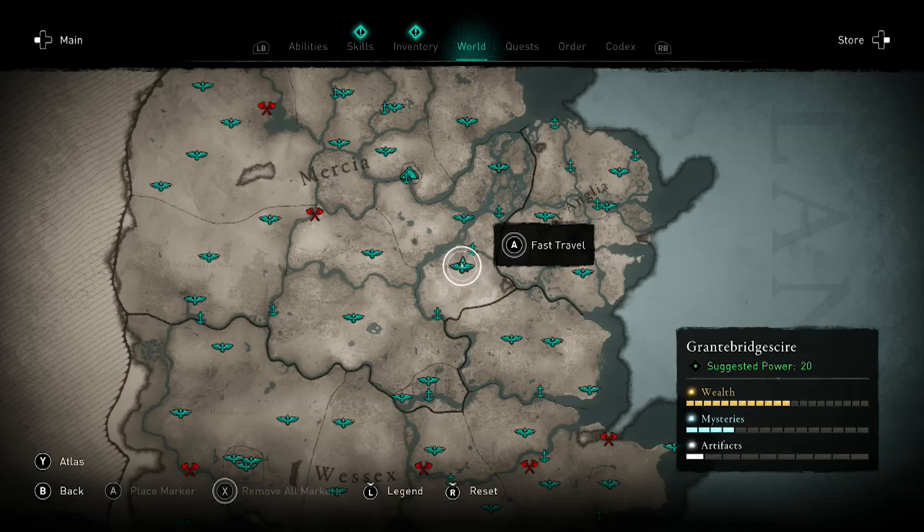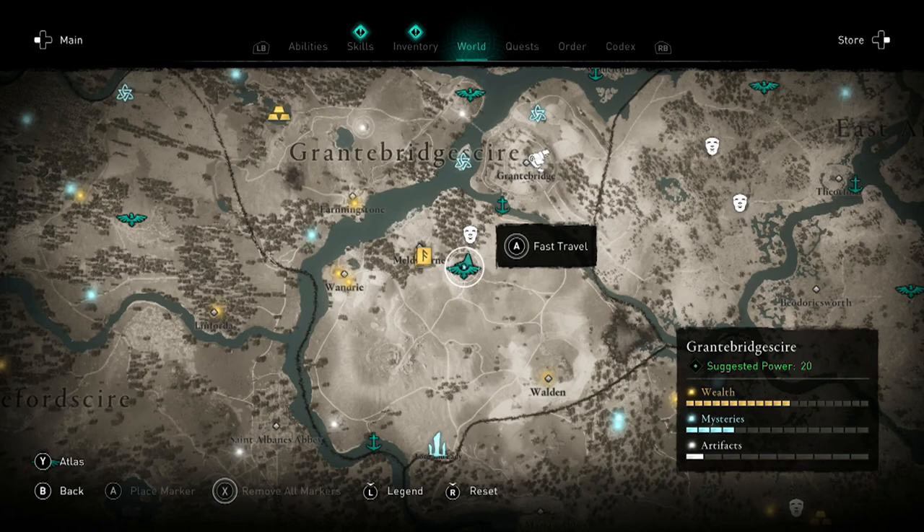Welcome back to some more Assassin's Creed Valhalla. This is an achievement and trophy guide for 'A Picture of Grace,' which requires you to run through 30 breakable objects.